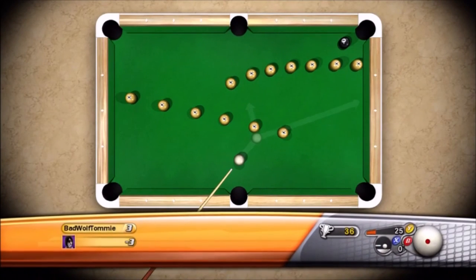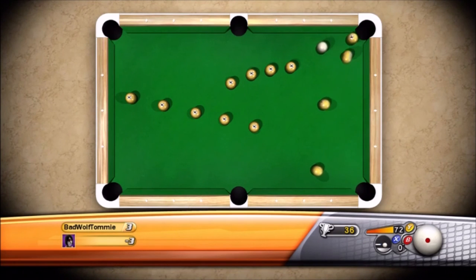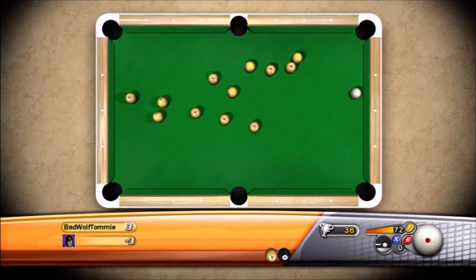This last table is a great relief compared to the ones you've been doing. Just finish it off by knocking in that eight ball. Feel free to use the yellows — they don't count unless they go in, and even if they do, you can afford the strikes. So just enjoy an easy table.